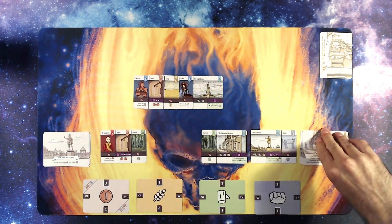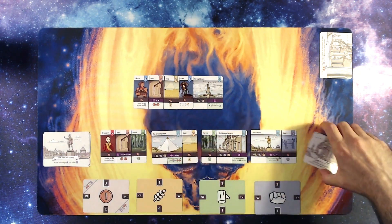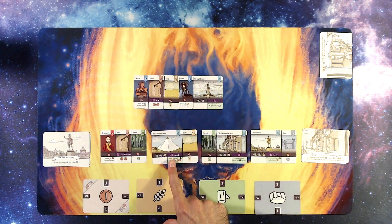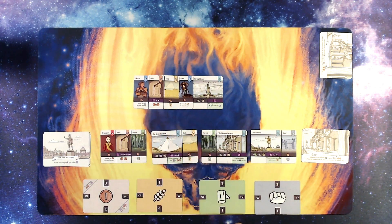I'll put out a wonder — we're saturating the wonders now. Oh, the Great Pyramid! It costs two wood, three stone, and two wheat. It's ten victory points plus one per commoner, and I already have two commoners out. I would just need the one wheat.